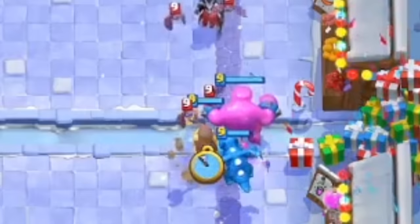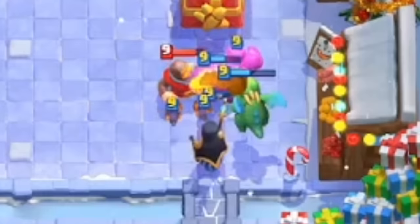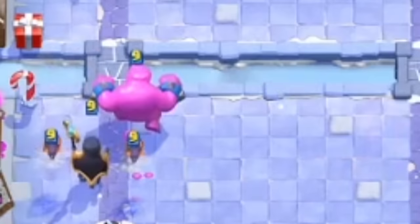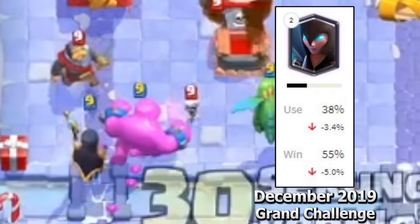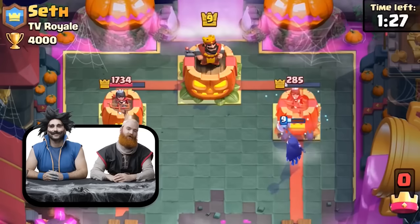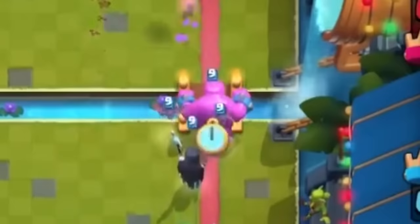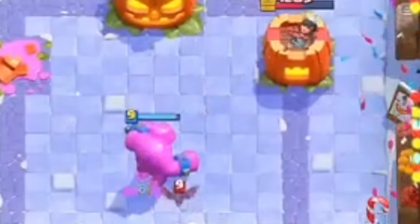Now let's analyze the Elixir Golem's performance for December 2019. The Night Witch slipped under the balancing radar yet again — her use rate was only rising. In December, she was the second most popular card in the game, with her use rate reaching nearly 40% in Grand Challenges. The Elixir Golem was taking hits for an overpowered Night Witch. Supercell just couldn't accept that maybe the buff they gave her back in October was a tad too much — if her strength were truly tied to the Elixir Golem, her rate should have gone down when the E-Golem's did, but it went the opposite way.